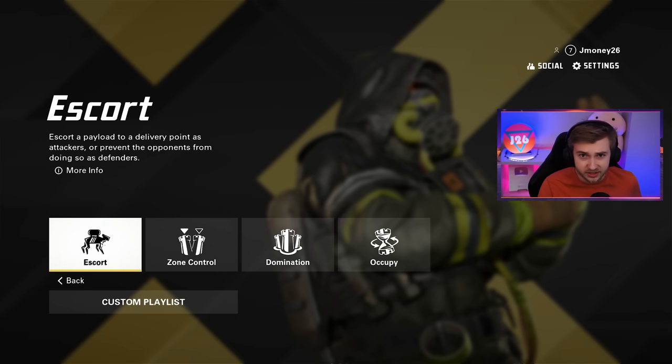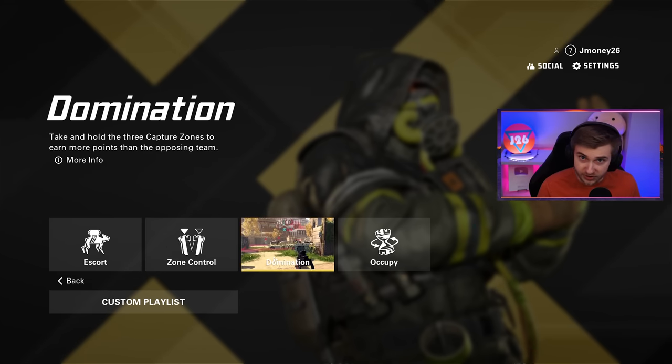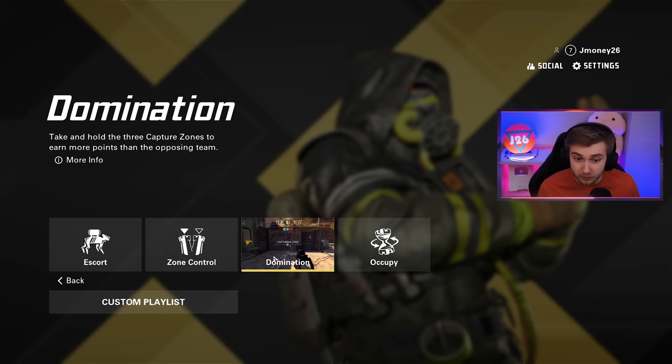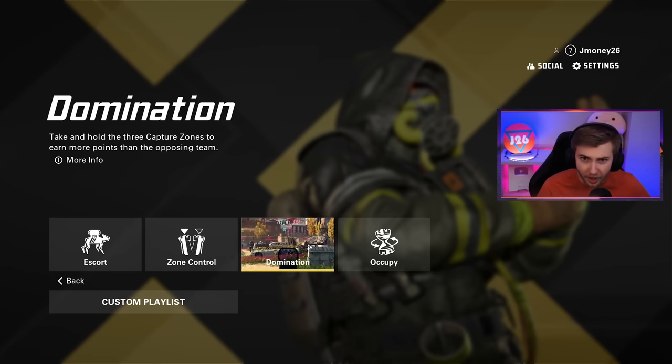We're gonna hop right into a game so you guys can see some gameplay. Here are the modes you can play: Escort, which is basically like the Overwatch payload mode where you're attacking or defending. There's Zone Control, kind of like Control from Modern Warfare ranked, but with different control points you have to retreat from if taken. There's Domination - we all know what that is - and then there's Occupy, which is basically a hard point.